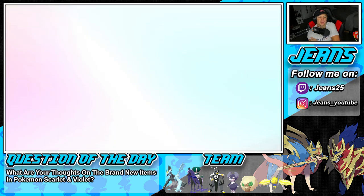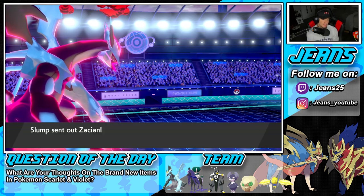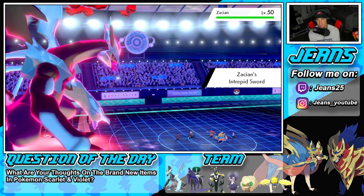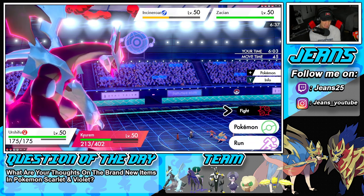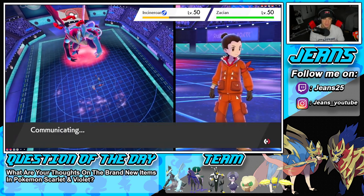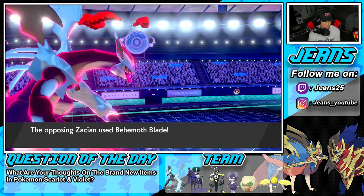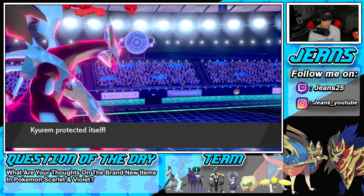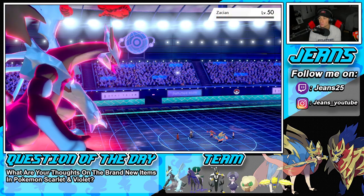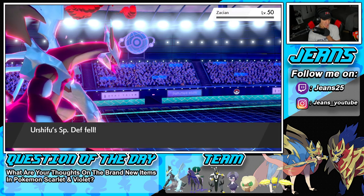We bring out Urshifu and Zacian comes out — it's a problem. I need to Max Guard the Behemoth Blade and Choice into Close Combat. He knows he has speed on me and he's ready to rock. Yep, there's Zacian — no shot he protects. My plan: Close Combat the Zacian and Max Guard the Behemoth Blade. He does go for Blade, we guard the shot. Urshifu uses Close Combat — can you KO? Yes! We even get a crit! That is a huge, big-time turn for us.